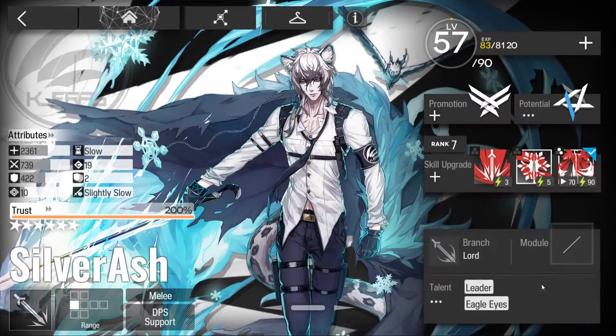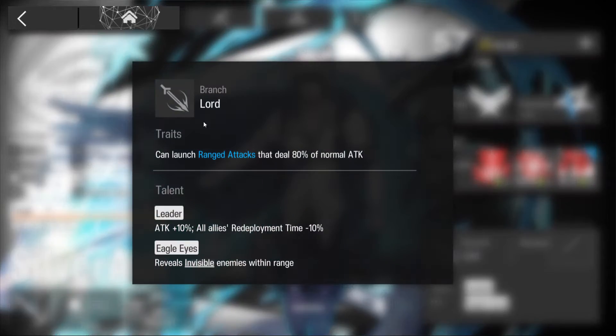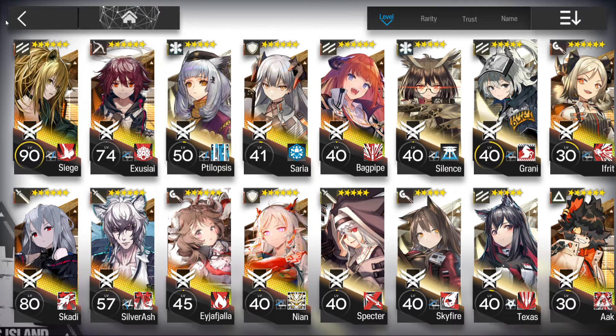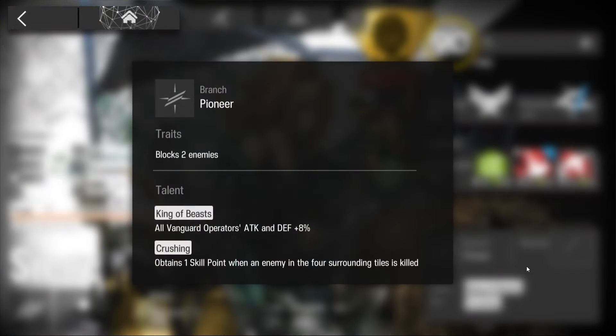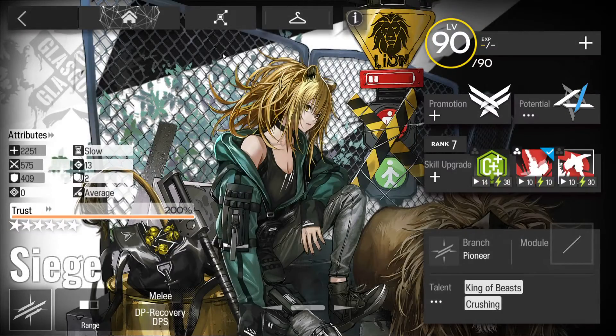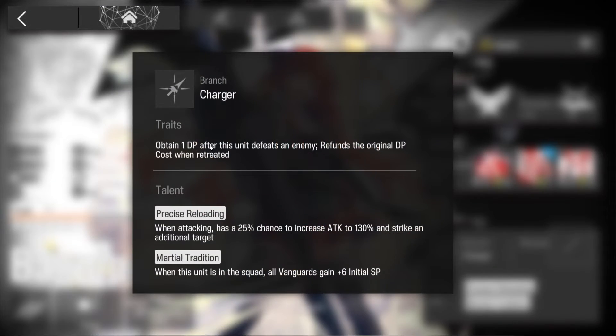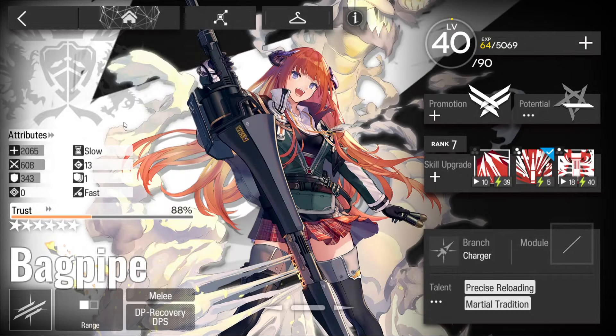The branch in the bottom right is basically a subclass for your role. For example, Siege is a Vanguard but specifically a Pioneer, which means she blocks two enemies. Compare that to Bagpipe who's a Charger - they gain 1 DP after defeating an enemy and refund the DP cost, unlike Siege or Texas who block one.